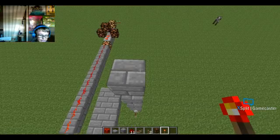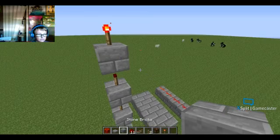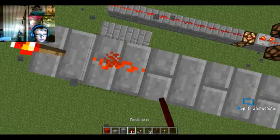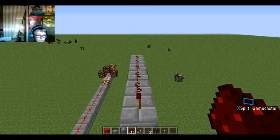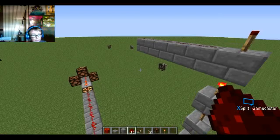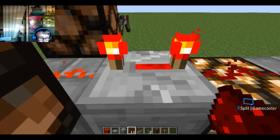The wooden part of the torch is getting powered, so this one turns off and stops giving power to the next one. Since that wooden part isn't being powered, the torch stays on. That means you can make a little redstone signal go upward. Also, redstone torches were once used as a way to make repeaters back before the dedicated repeater item came out.